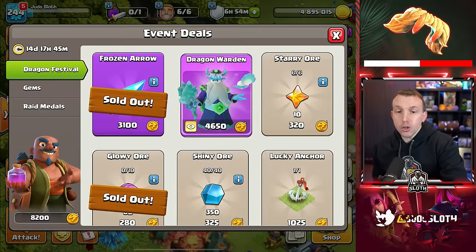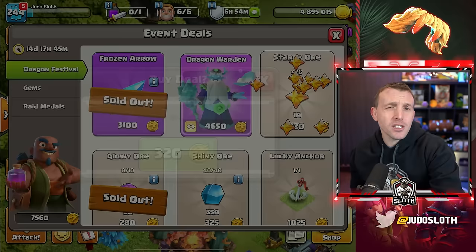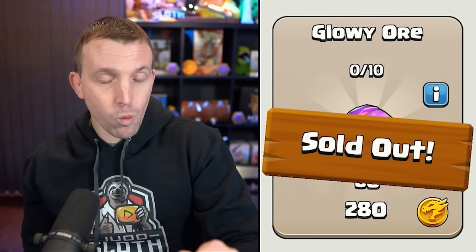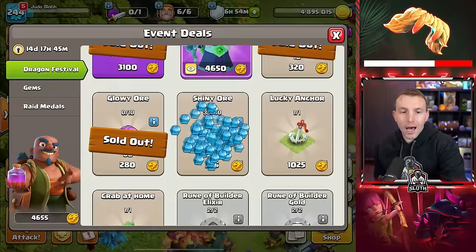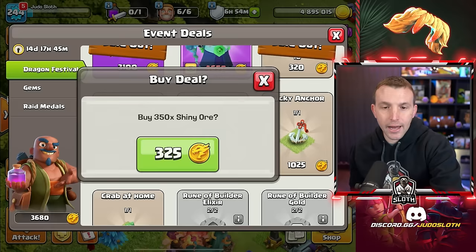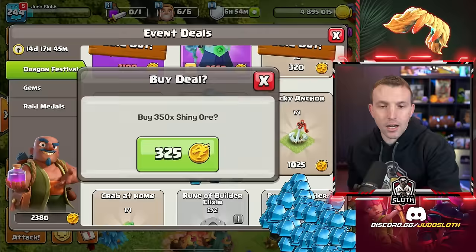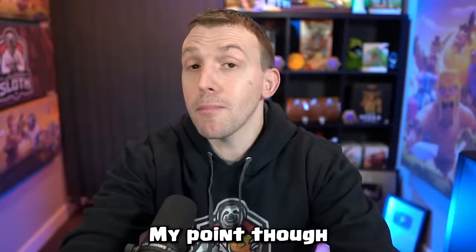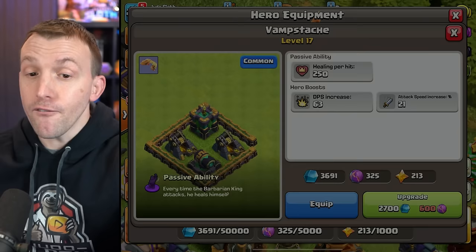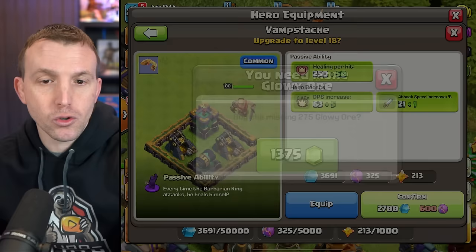Even though Starry Ore is the rarest, it's not actually the most scarce. Where most players hit the bottleneck, as you've already seen in this video, is the Glowy Ore. I'm going to get all the Shiny Ore I can purchase here. My point, though, is if you are spending any of your Dragon Medals on ore, the Glowy Ore is actually what you want to be purchasing first, since it is the most scarce, even though it's not the most rare.